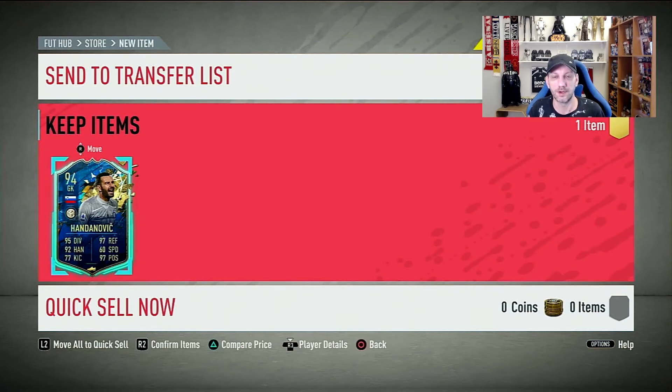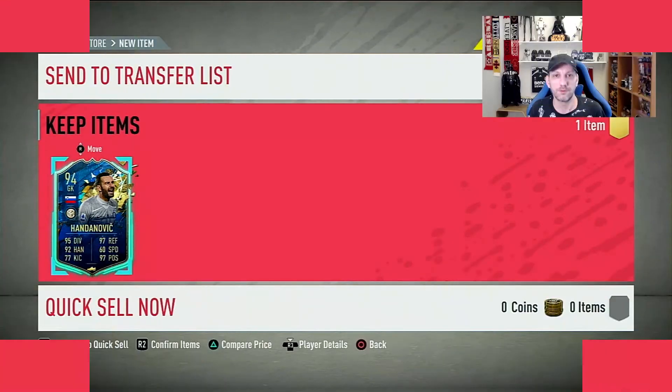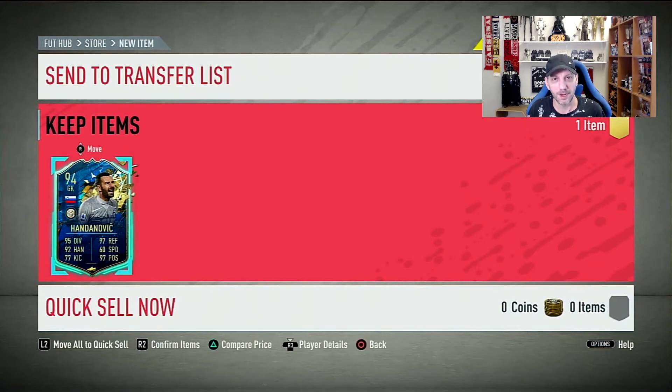If you're running a Serie A team, Handanovic is the goalkeeper for you. If not, it's kind of worthless. So that's it for our red picks and guaranteed packs. Tomorrow we're going to have the Ligue 1 as everyone is expecting - Mbappe, Neymar, Ben Yedder, everybody's going to be in there. We'll have about another 50 packs to open, hopefully I'll get lucky and pull one of the big boys. Leave a like if you enjoyed it, subscribe, and I'll see you in the next one.